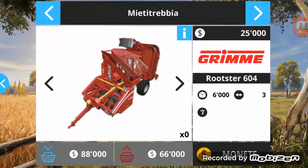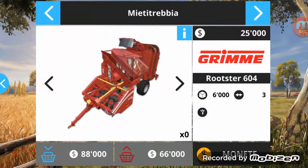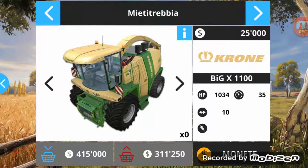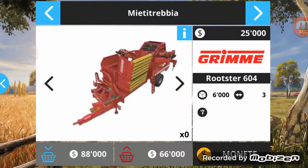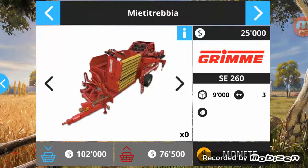They have removed the Orzo. However, they have added Barbabietole and Patate - Barbabietole, Zucchero and Patate. This one is the Grimm for the Patate - one small, one large. This one is for Barbabietole and this one is for the Patate. In 2013 they were different.